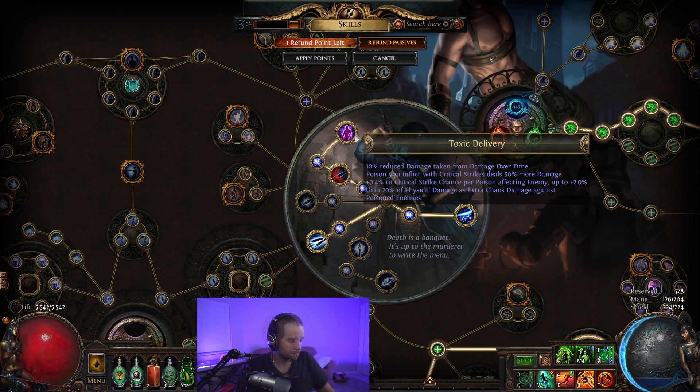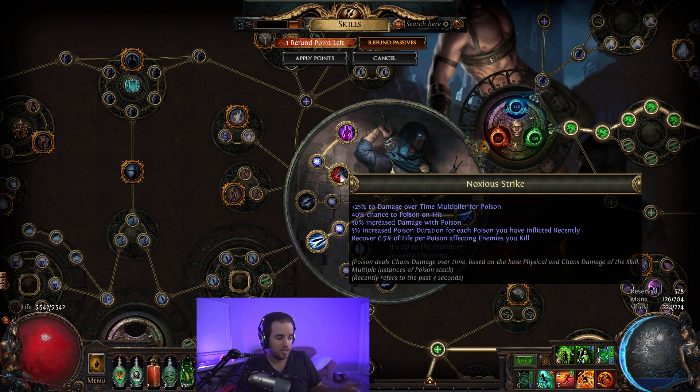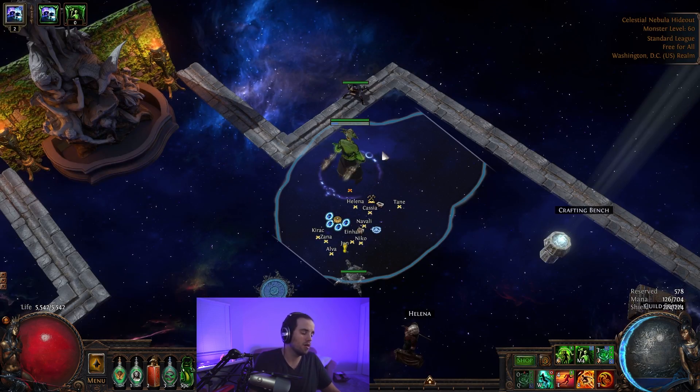All of those things combined allow us to poison every single time that we hit, meaning we can inflict an insane amount of poisons recently. This helps us scale our damage — 5% increased poison duration for each poison you have inflicted recently. We have 7.5 hits per second according to Path of Building, and recently means 4 seconds. That means we are doing 30 poisons per 4 seconds on just a single target, so we're getting 30 times 5 — that's 150% increased poison duration just from our one enemy. So tons of damage. Doesn't require any gear — just a random chest piece, Devouring Diadem, some cheap daggers, and random stuff.